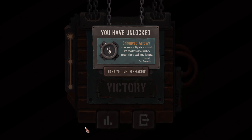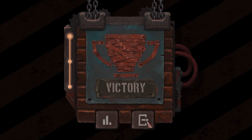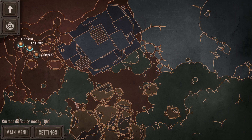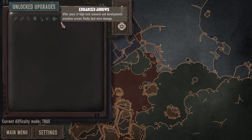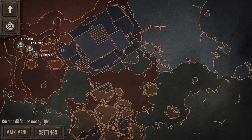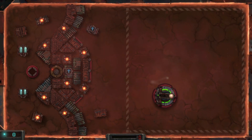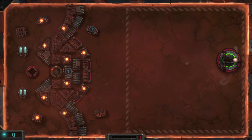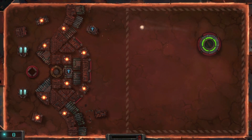We have unlocked Enhanced Arrows — after years of high-tech research and development, crossbow arrows finally deal more damage. Very nice. Heading back out we've unlocked a new map: Bumpers. There are going to be quite a few maps to play through and each individual map is going to be its own experience. Out here at the unlocked upgrades screen it shows you all the things you have unlocked throughout your play. Let's jump in and check out Bumpers. We've got a crossbow up front, another crossbow in the middle, and no backside to worry about — so that's a good thing.